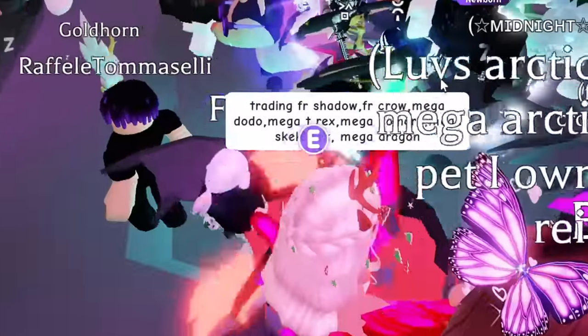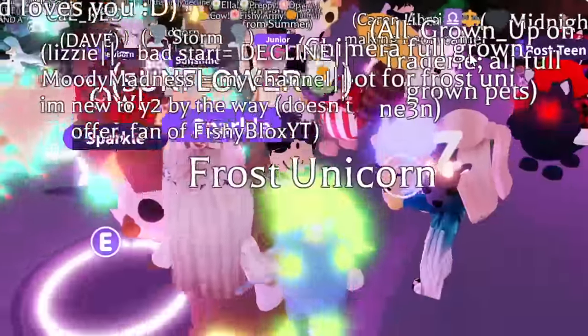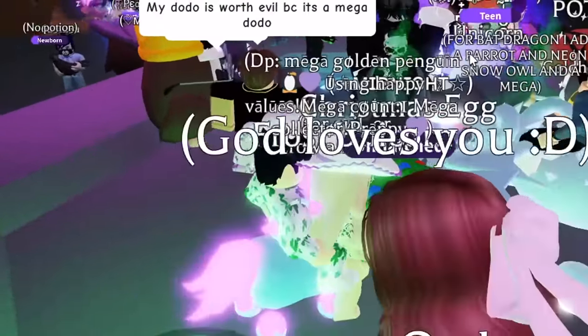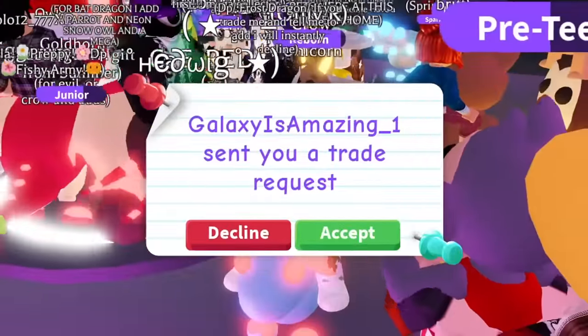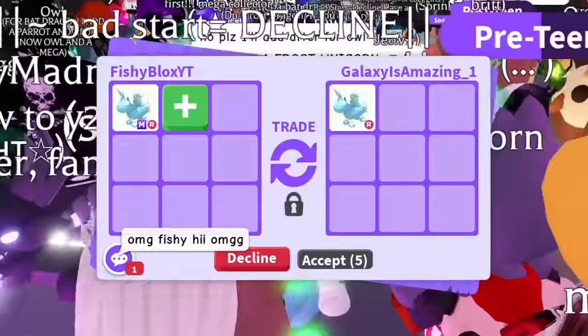We're in! We started off seeing a bat dragon, an owl, two shadow dragons, a giraffe, and some mega pets. It's not bad, but it's not the greatest trading server — I don't see neon bat dragons or neon shadow dragons, it's a lot of basic pets. I'm not sure if I'm gonna get good offers, but we're gonna try our best.